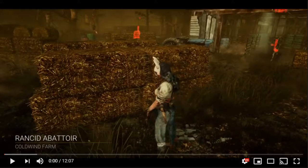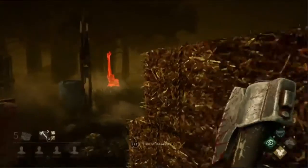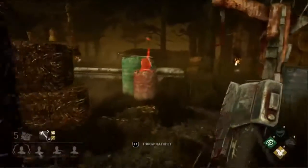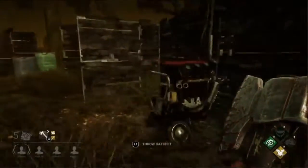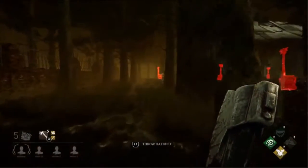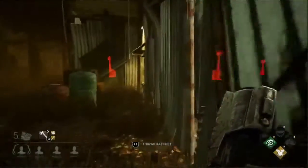I'd replace one of them based on preference — I assume he'll keep Agitation since he's a Trapper main. I would recommend replacing the other with Whispers. This goes back to the very beginning of the match when he went to check that generator in the corner and spent more time than he should checking an area where survivors simply weren't. Whispers would have told him exactly where to start looking and when to stop looking in that location — saving him a lot of time.